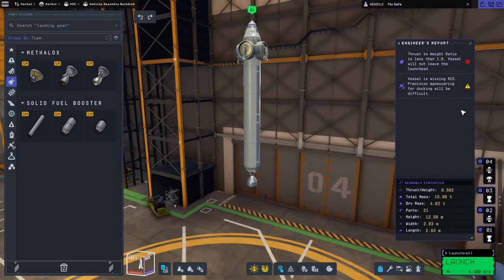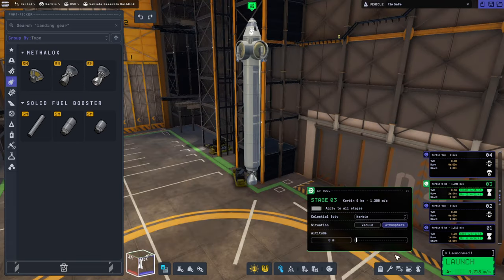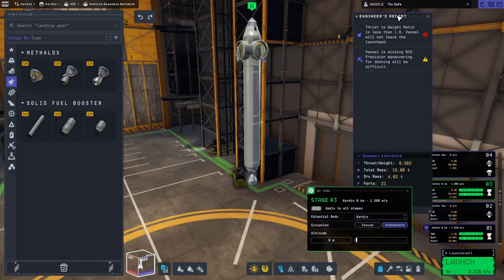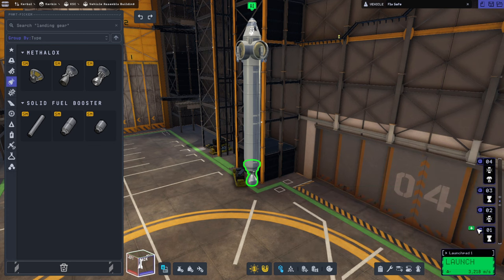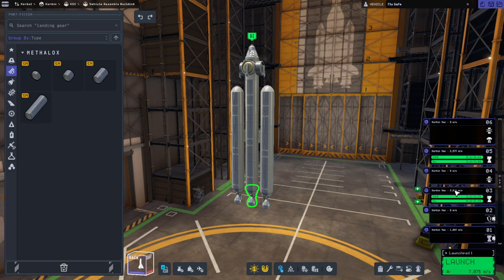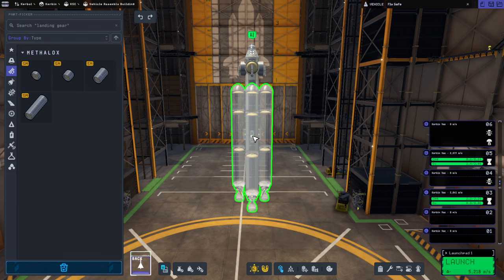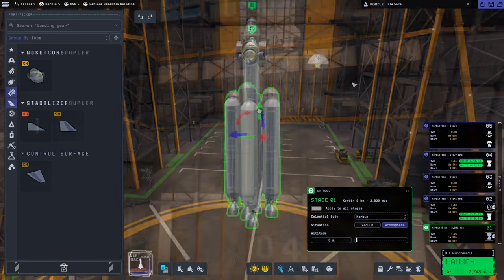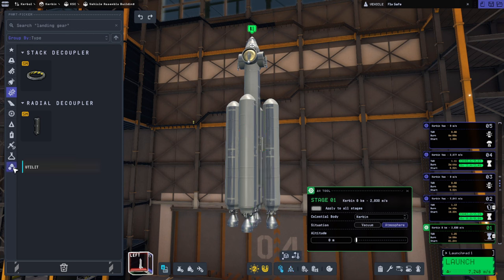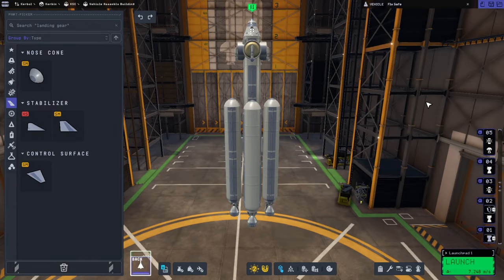This was reading the thrust-to-weight ratio of the Terrier in atmosphere. The engineer report isn't reliable for picking out the bottom stage anymore — I can't trust it. That seems a little bit too tight. Let's have three... let's have four. We don't have to pay for it. We don't have launch clamps. We're just going for the moon — not carrying the Science Jr. All right, let us launch.